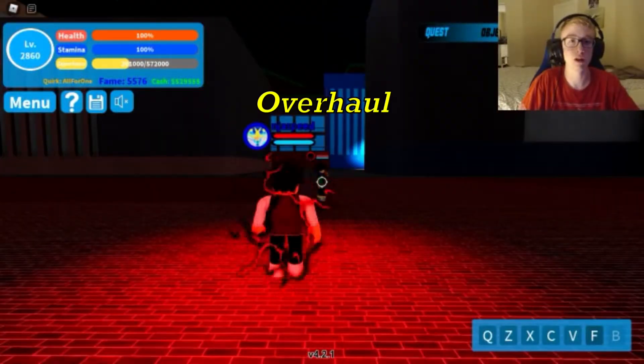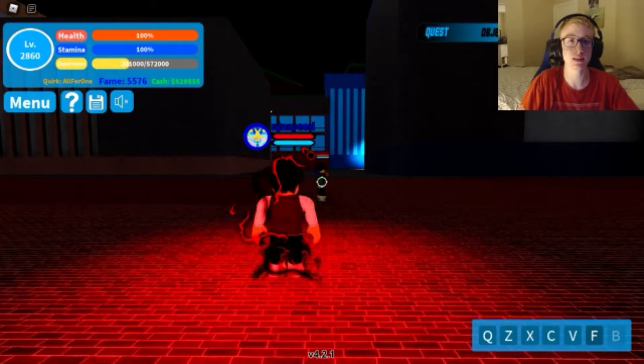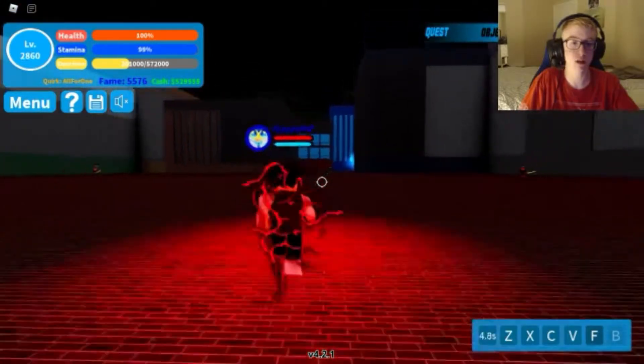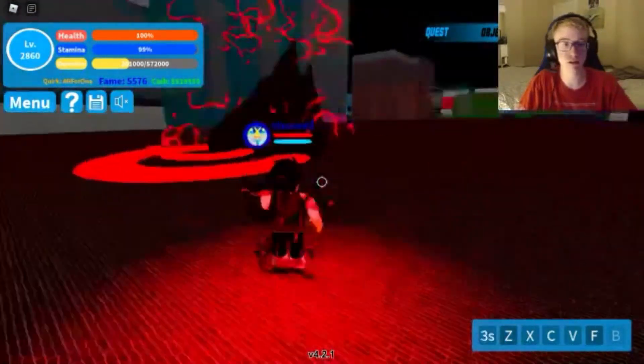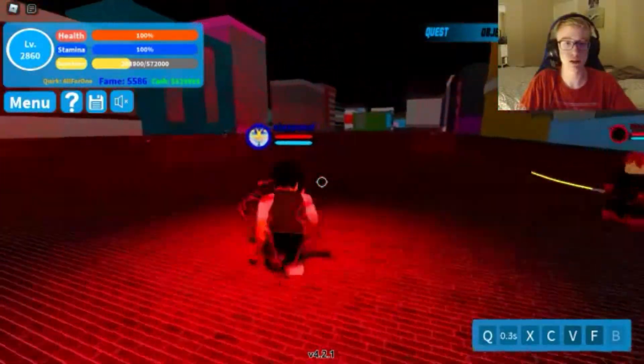Finally we have Overhaul. Overhaul really only has two ranged moves — his Z and his C. His V is very close range, so as long as he doesn't get right up next to you he can't use it. We start off with our Q, do our Z and our V, then start cycling.